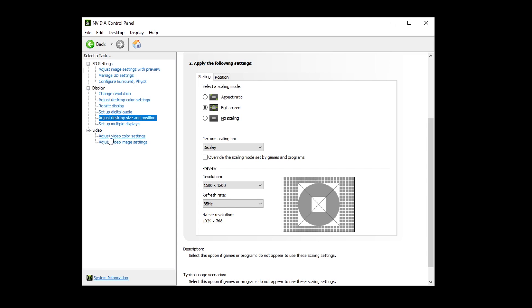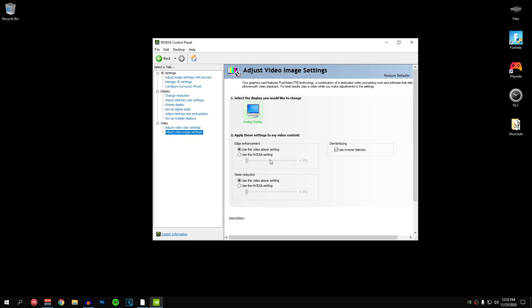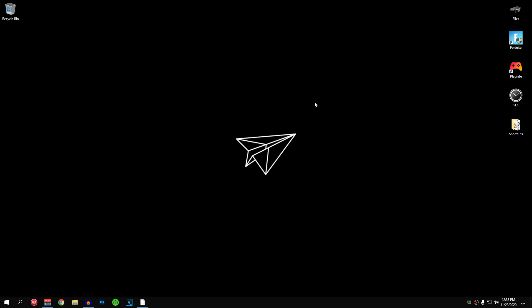Under the video tab, go to 'Adjust video color settings.' Use the Nvidia settings, go to Advanced and set the dynamic range to full. For 'Adjust video image settings,' I do not recommend changing anything inside here. After all changes have been applied you can go ahead and close out of the Nvidia control panel. You don't need to restart or do anything.